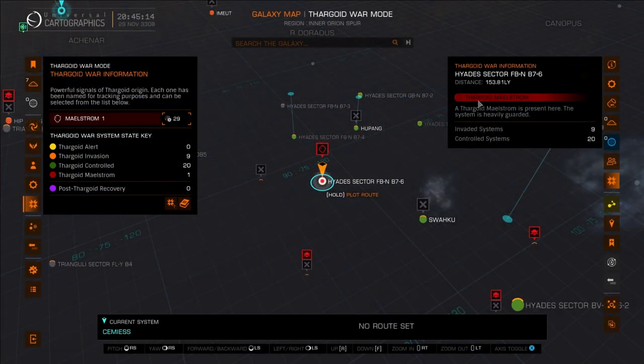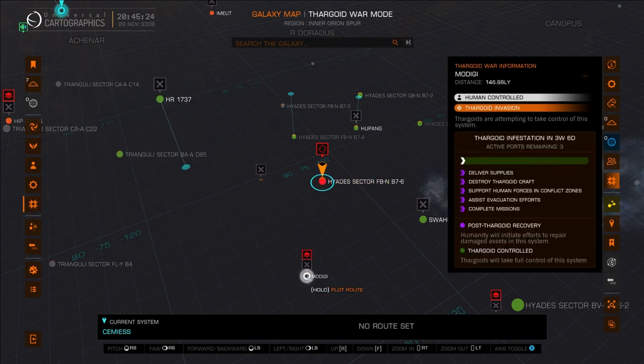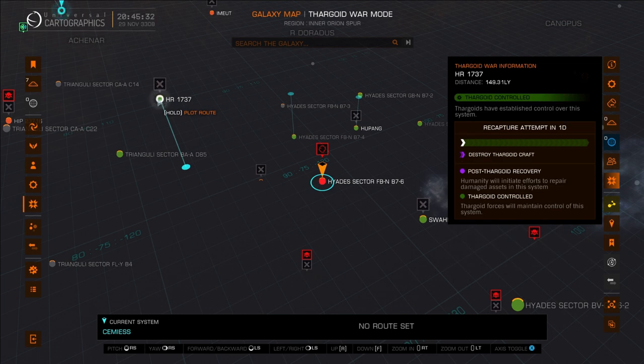Hello guys and girls, Commander PJ here. By now you know the Thargoids have invaded — it is all-out war. They have taken over quite a lot of systems; we've got damaged bases, a lot of stuff going on. So what are we going to do as a very first initial run as soon as this happens?